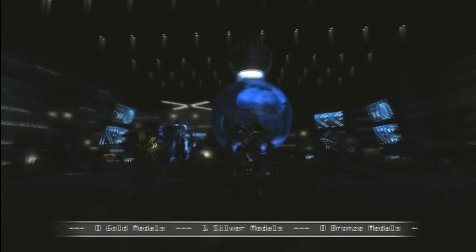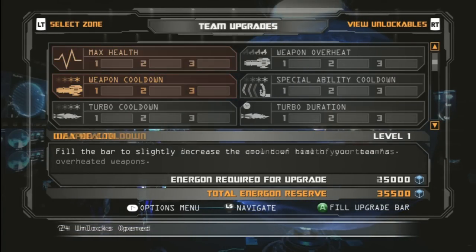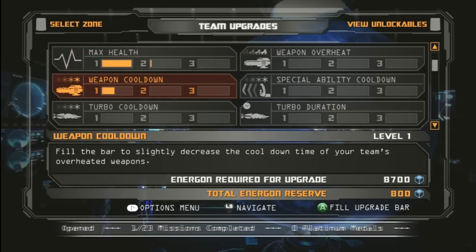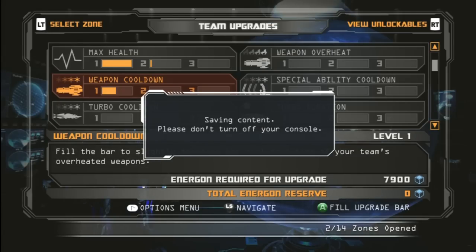We're getting ready to start mission numero uno and I'm excited. We're going to upgrade something — max health, weapon cooldown. Why not max health right away? Let's put it all in there. Weapon cooldown. And we're good. There are our stats — we've been playing for 8 minutes, 3 seconds. They do a good job with stats in this game.